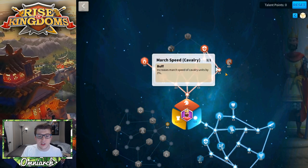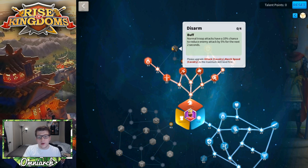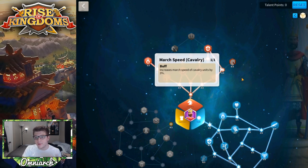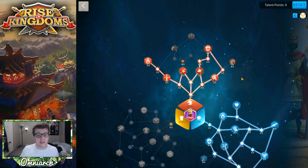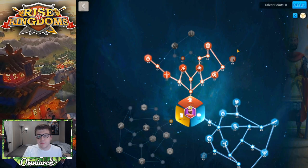Alternatively, you could swap those six points for three in attack, two in march speed, and one elsewhere — trading 3% skill damage reduction for a 10% chance to reduce enemy attack by 5% for two seconds. I personally prefer the consistent 3% skill damage reduction. I like march speed for cavalry because they are the fastest troop type and you want to play to that strength — keeping them moving fast. Cavalry are weak to infantry, so if you can run away from an infantry army, that's a big advantage.